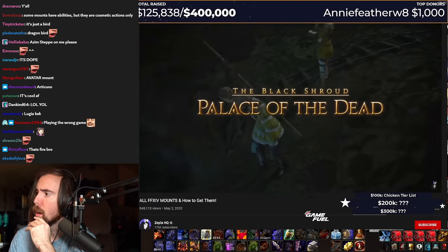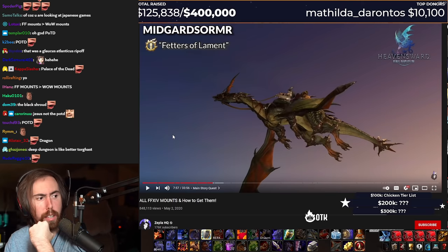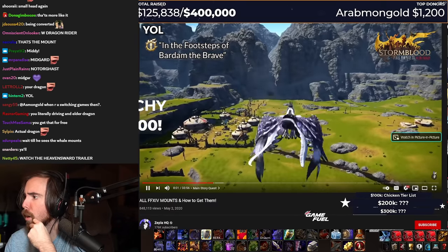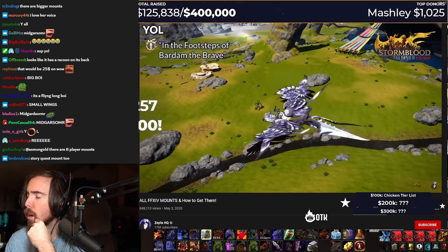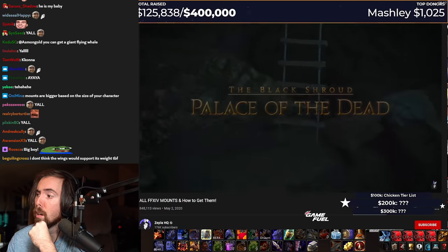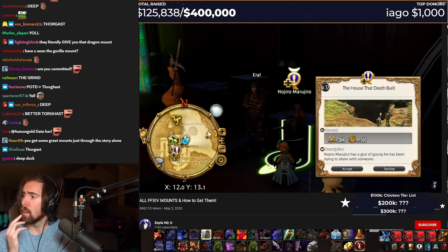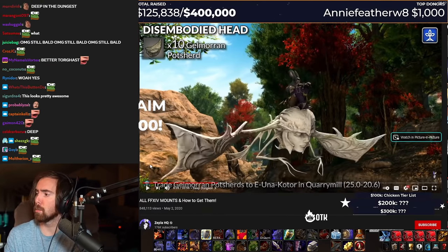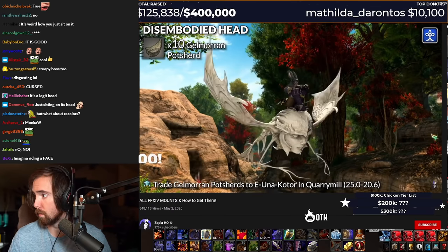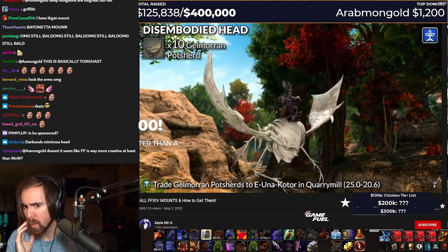Deep Dungeon is one of my favorite activities in the game, and it's a great way to get some super rare mounts if you're committed to it. There are two types of Deep Dungeon in the game currently: Palace of the Dead, which you can unlock from the level 17 side quest, The House That Death Built in New Gridania. You can obtain a disembodied head mount — wait, that's actually really cool! What the fuck? That's badass! Yeah, it's like a Dark Souls mount or some shit. 10 Gelmoran Pot Sherds. You get one Gelmoran Pot Sherd for clearing floor 50 of Palace of the Dead, and the Pot Sherds have a random chance to drop from bronze coffers anywhere in Palace of the Dead.